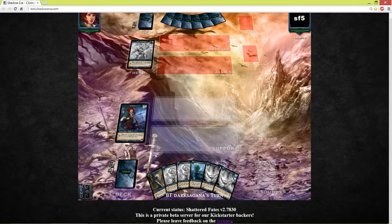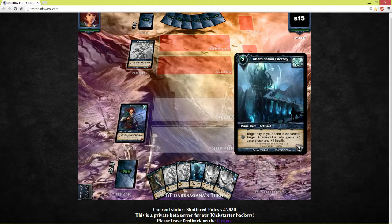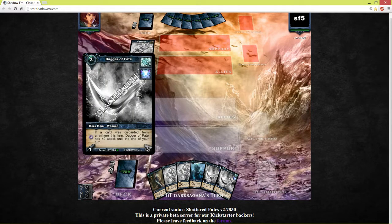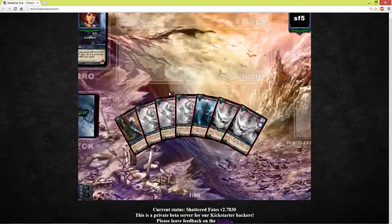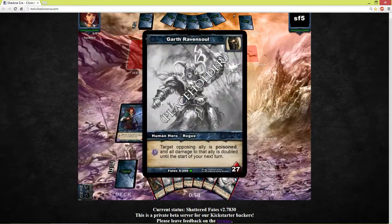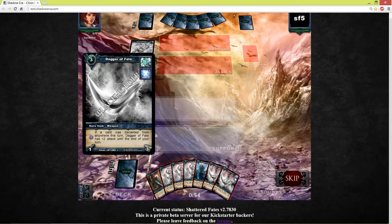We are still playing our mage, still playing some fortified wisps, abomination factory, and dagger of fate. We are playing against the new rogue class — or assassin or whatever — with dagger of boasting, and all damage is doubled to him. That's nice.